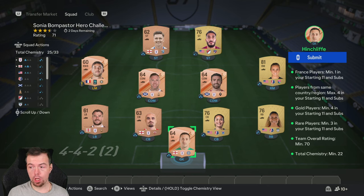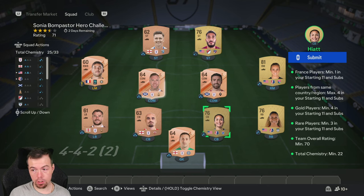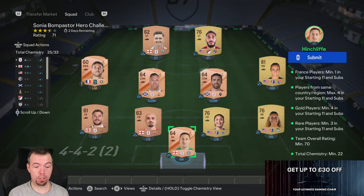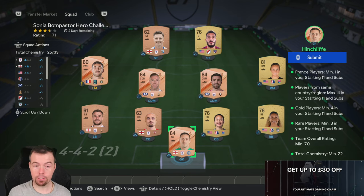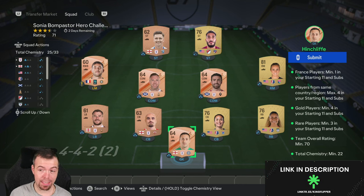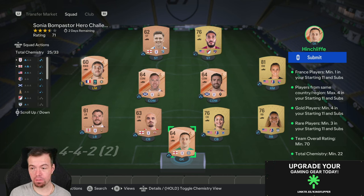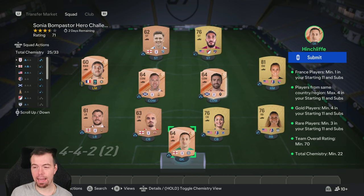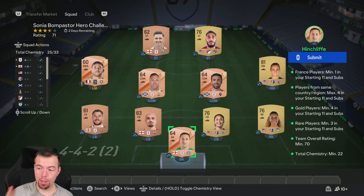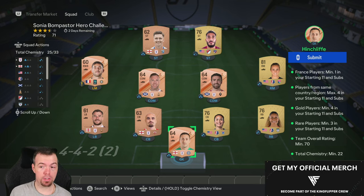Same nationality is a max of four — as you can see I got four English and four American. You do need four gold players; best thing to do is go for the same nationality. I went American because they're quite easy to get and cheap. Rare players need a minimum of three — just go for rare bronzes, 200 coins. You need a 70-rated team; I'm on 71. Team chemistry 22, I'm on 25.